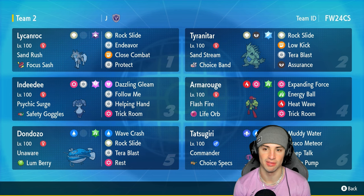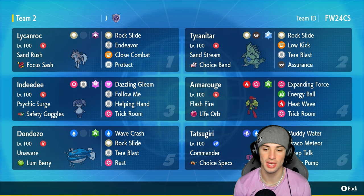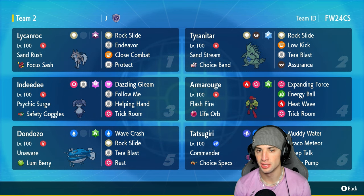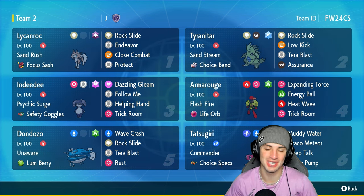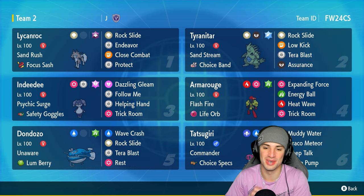This team also features two other combos: Lycanroc and Tyranitar, a very strong sandstorm combo that can grant weather control. Then we have Dondozo and Tatsugiri — another combo that was really strong at the beginning of Scarlet and Violet and should be making a comeback with Regulation G lowering the power level. The Rental Code is at the top right corner — enjoy the video, leave a like, subscribe, and let's hop into our first match.